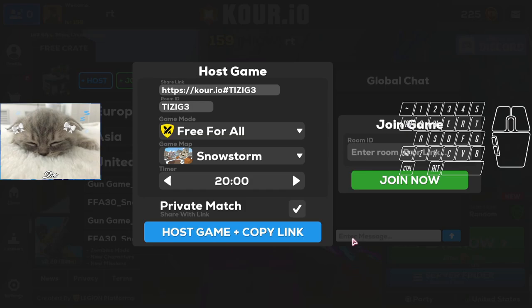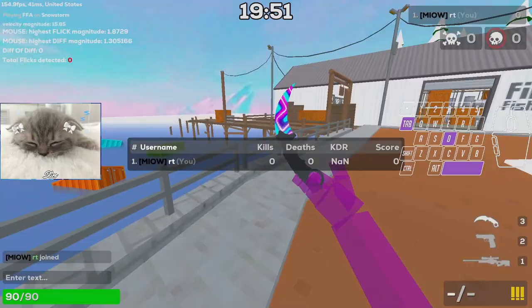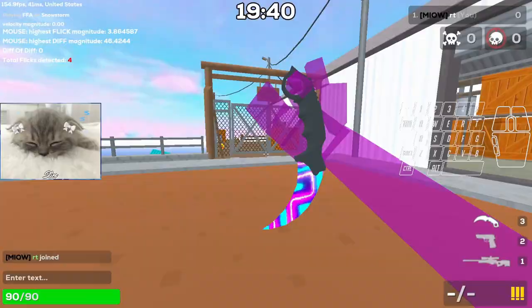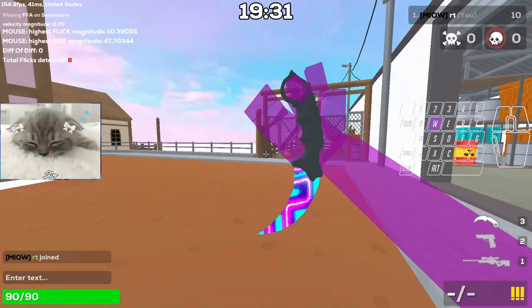The map is called Snowstorm, let's go into it — 20 minutes. Just before I start, on the right side you have an overlay so you can basically watch what I'm pressing while I'm talking.